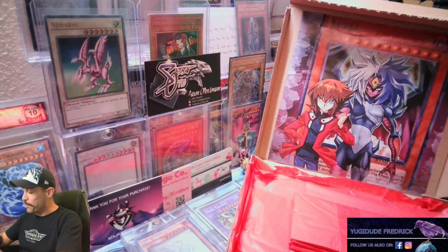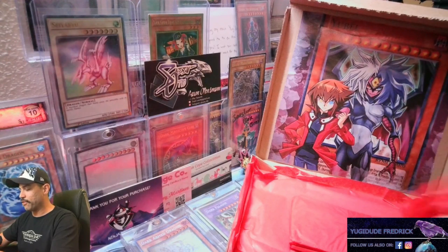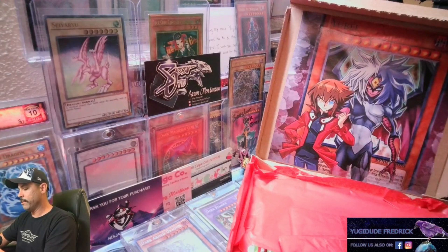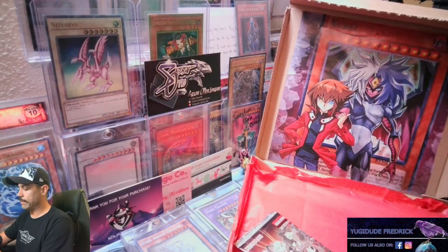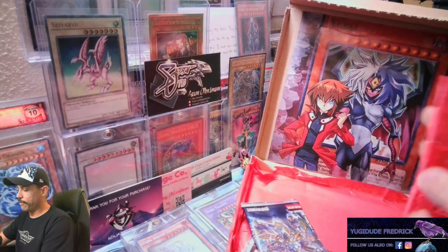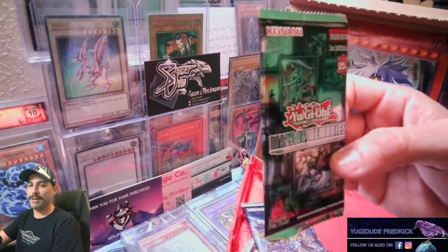Alright, so this episode has started off pretty gosh darn epic. Let's go ahead and see what packs we got from Aster's World today. Again, we're Slifer Red so we only get four packs, but four packs is more than enough. We got some Battles of Legend: Crystal Revenge, Ancient Guardians — some Collector's Rare greatness in that set — Genesis Impact, another Collector's Rare set. And for the last one, I was going to guess Ghosts from the Past, but we got some Maze of Memories — another opportunity for some Collector's Rares.